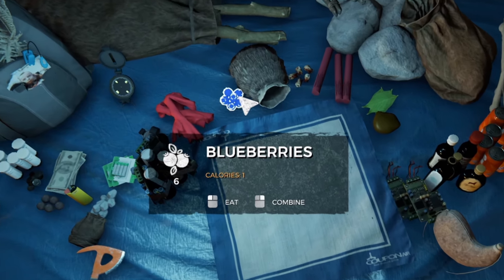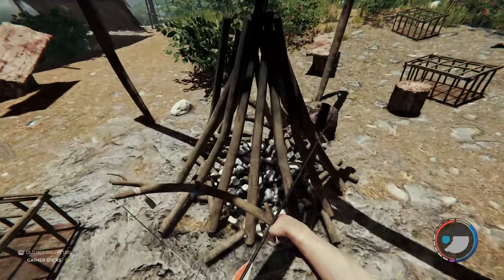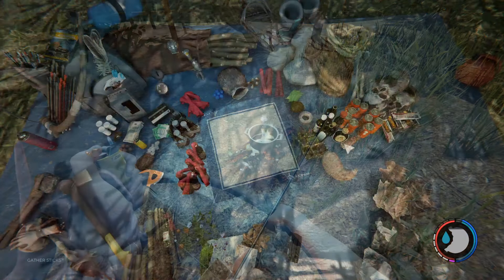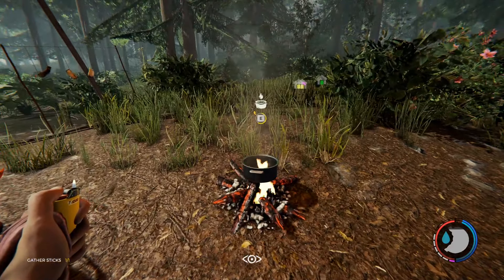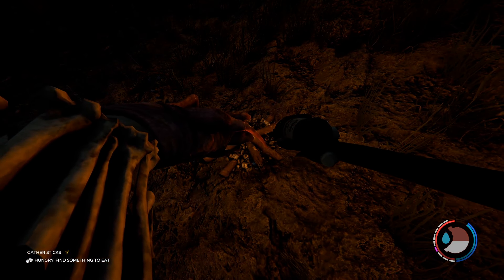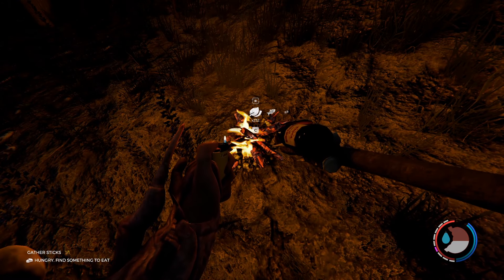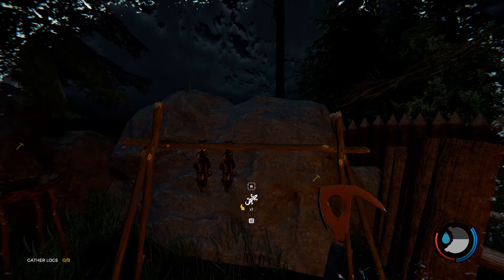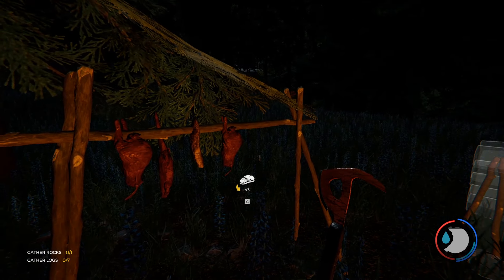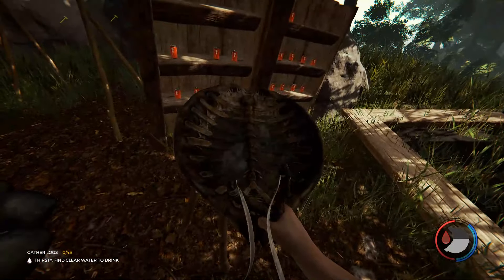Eat berries that don't kill you — my favorite are blueberries, which can be denoted by the crown on top of the berry. Find an empty pot right away, fill it with water, and boil it over a fire to make fresh water. You can also craft a water skin, fill it with clean water, and carry it with you. For food, you have even more options. Raw animal meat that you collect from hunting spoils if left in your inventory too long, so you want to use it while it's fresh. You can eat it raw, cook it over a fire, or dry it on a drying rack. The drying rack is the best strategy for storing lots of food over a long period of time. If left over a fire too long, food will burn.